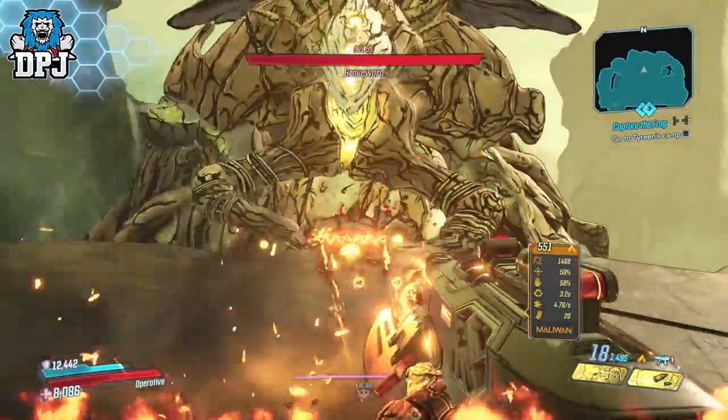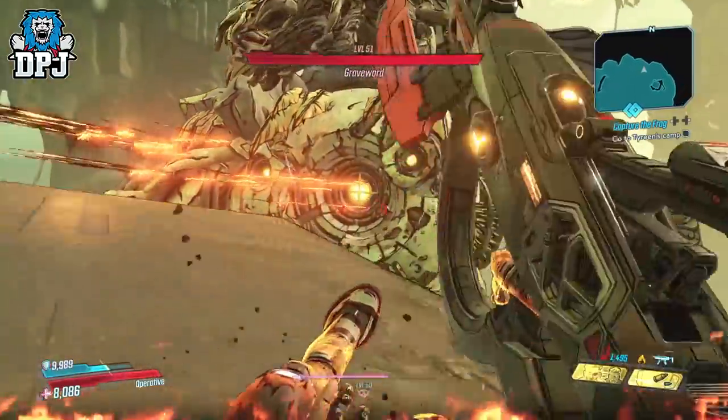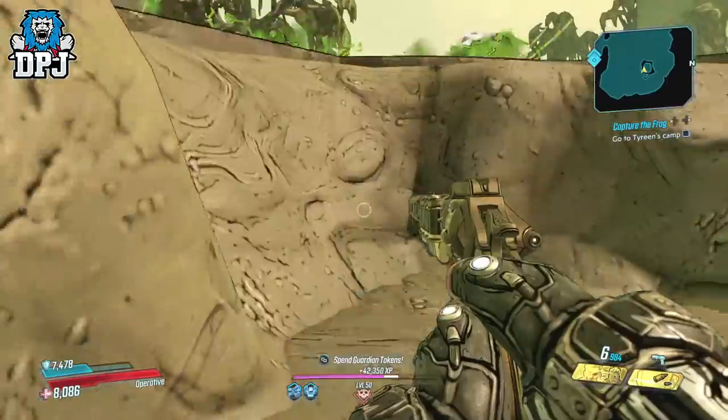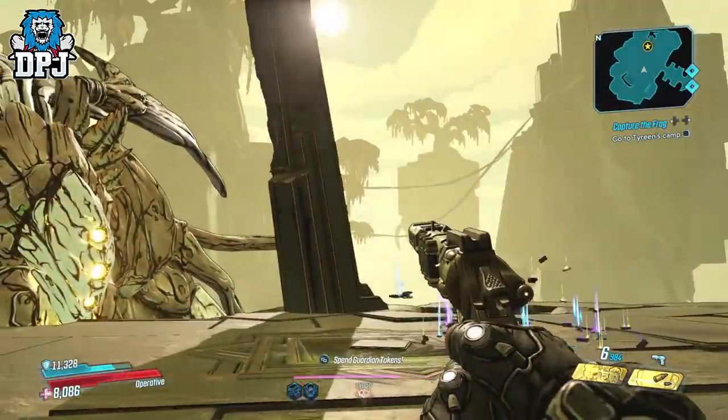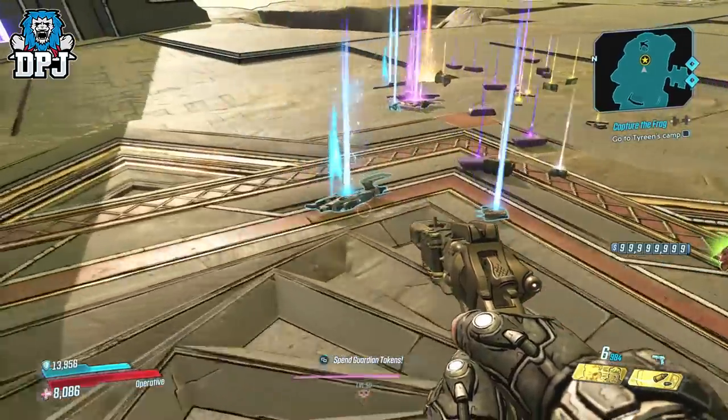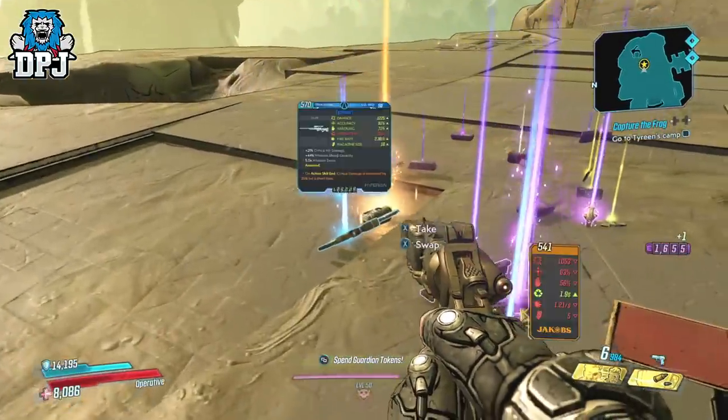I then went to Grave Ward upon the Floating Tomb on Eden 6. Within one hour I got 32 runs down. I received 14 legendaries and 8 were anointed, which is also okay — not as good as I actually expected.